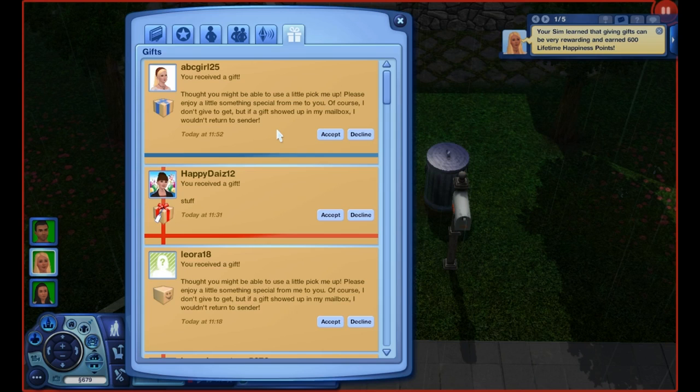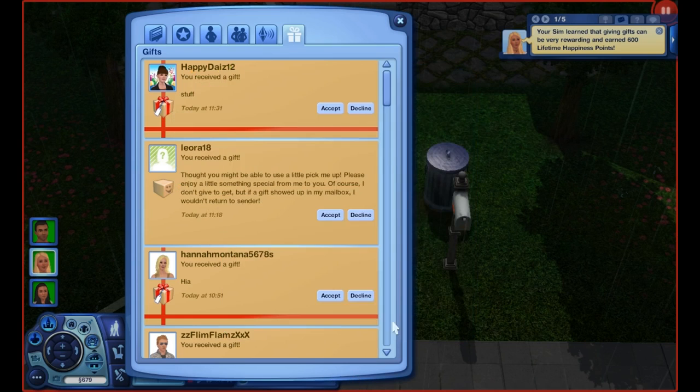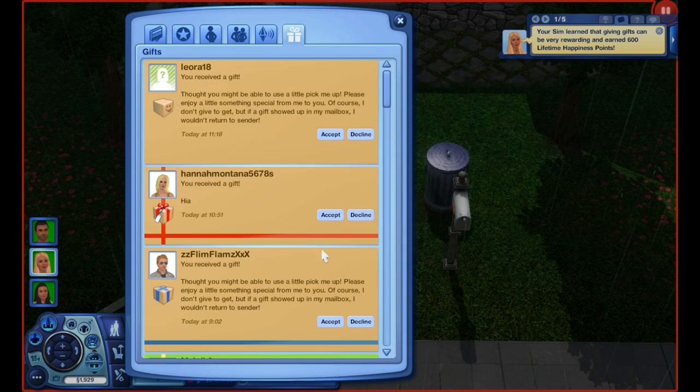From ABC Girl 25, a care package with a bed, a light, and a truth table — thank you so much! From Happy Days 12, they said 'stuff' — so I guess they're sending more stuff. We're getting 1,250 simoleons, wonderful! Because I think we need a burglar alarm for this place and this will help since we didn't have enough money before.